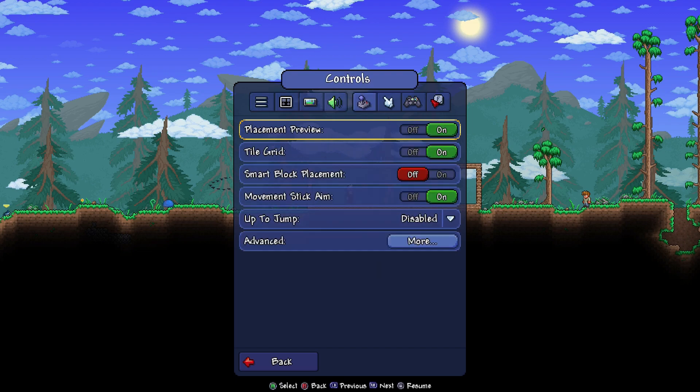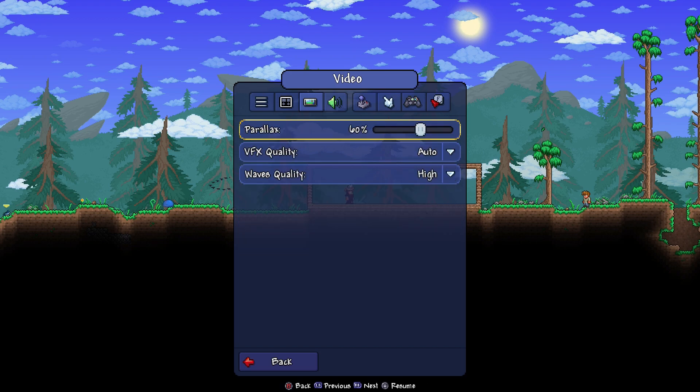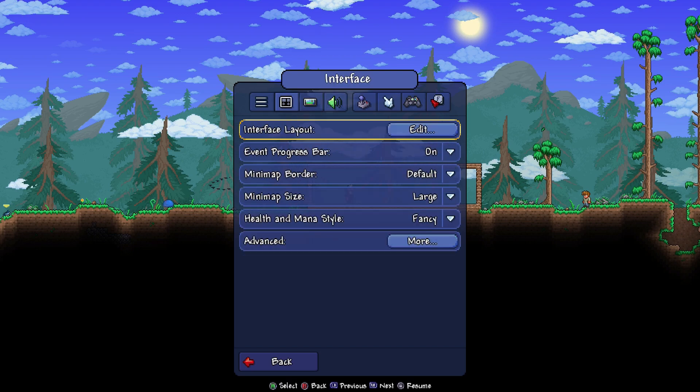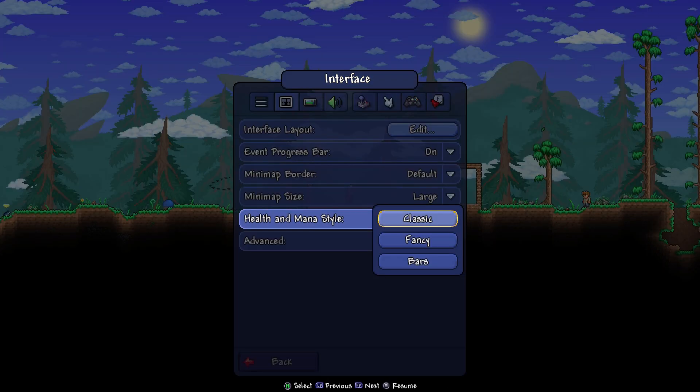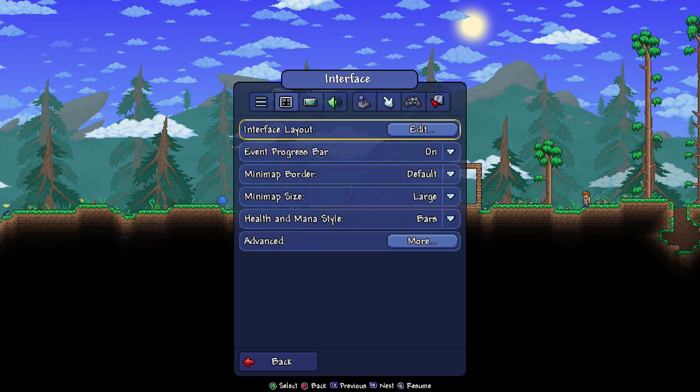There are some settings here to keep in mind if you're playing on console. You have some video settings that you can adjust, such as parallax and whatnot. Parallax is the depth that you can put things at — like the background versus the foreground. I tend to like high parallax. You can also adjust some of the graphical stuff if you're running on like an Xbox One rather than an Xbox Series X or S. You can also change the health and mana style — classic is the bar up in the corner rather than the hearts. I kind of like the fancy one.